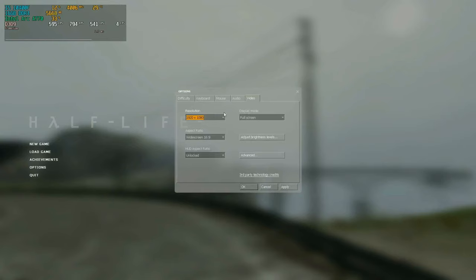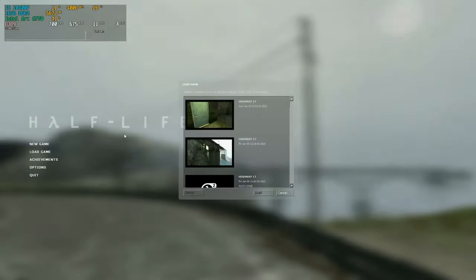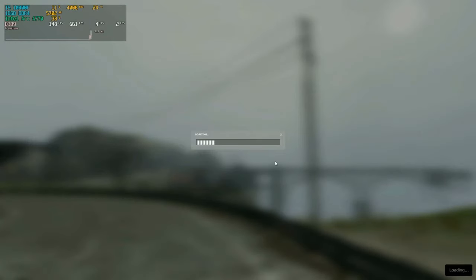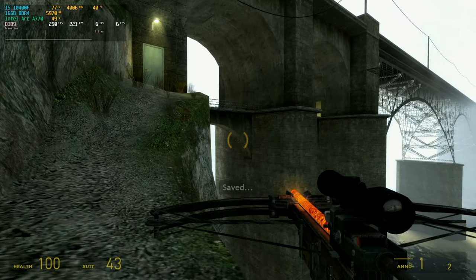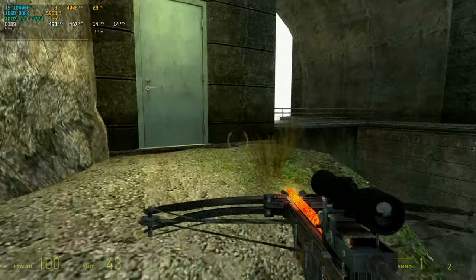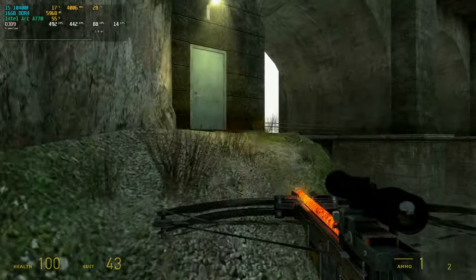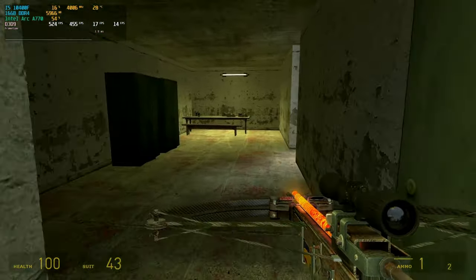Half-Life 2 is a DirectX 9 game and it was released in 2004. We're running at 1080p because that's what we are currently capturing at. We'll give ourselves 4x MSAA, then load into Highway 17 and see what kind of frames and frame times we get. After resetting the stats, the 1% lows are going up and down a little — we've got a 1% low of 14 at the moment — but you can't really feel it on screen. It's actually a pretty smooth game and we're currently averaging around 450 frames per second.